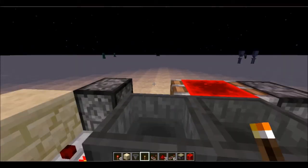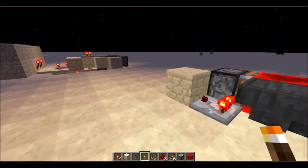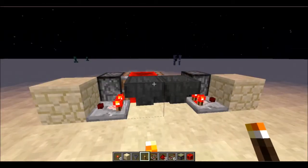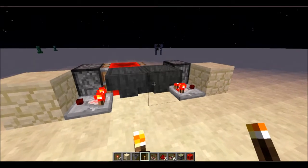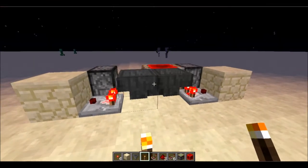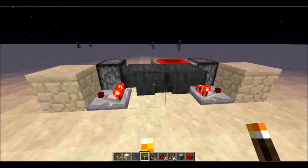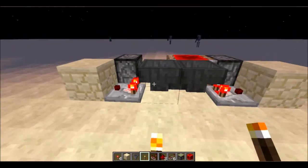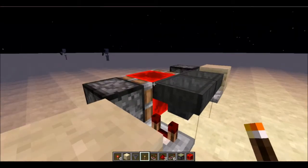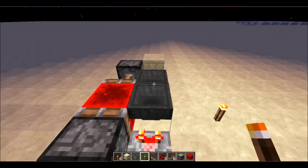Hello everybody, Harding Boys here with a new series called Redstone Upgrade. In this series we're going to take basic redstone contraptions that are used all of the time for various purposes - for example the hopper timer, or the eco clock as it's been called - and take the concept and upgrade it to do something else that may be cooler or more convenient.